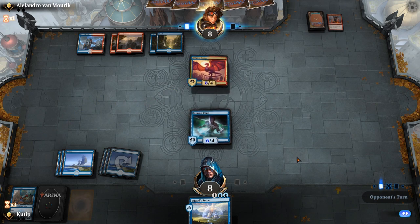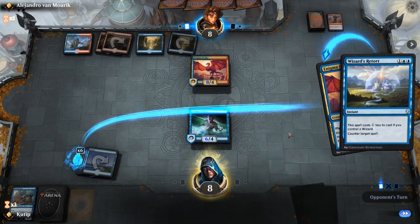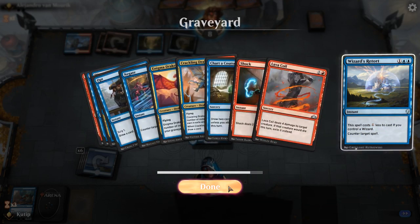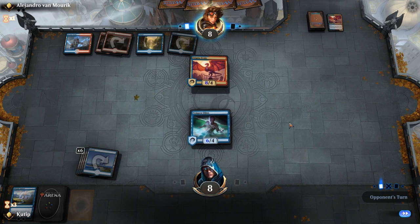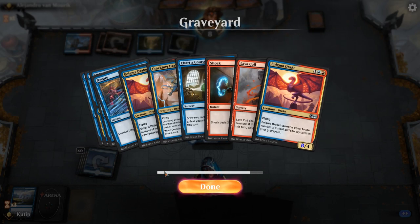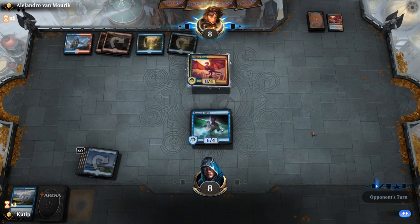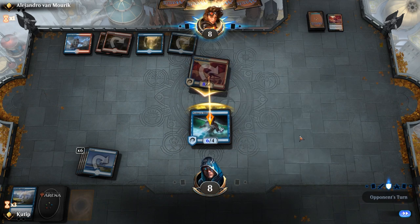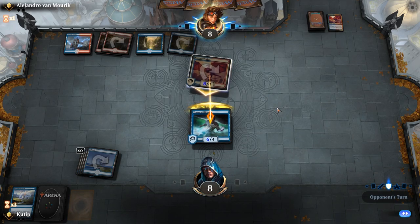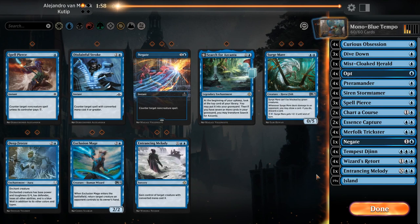Let's see what you have — another Enigma Drake? No. And if he has his third Lava Coil, what am I supposed to do? He's drawing all the good cards against me. I have to trade this. Come on, what do you have now — a Dive Down? Okay sure, whatever. When they have everything... so what do we want to board in or out? We don't want Transmogrifying Melody.